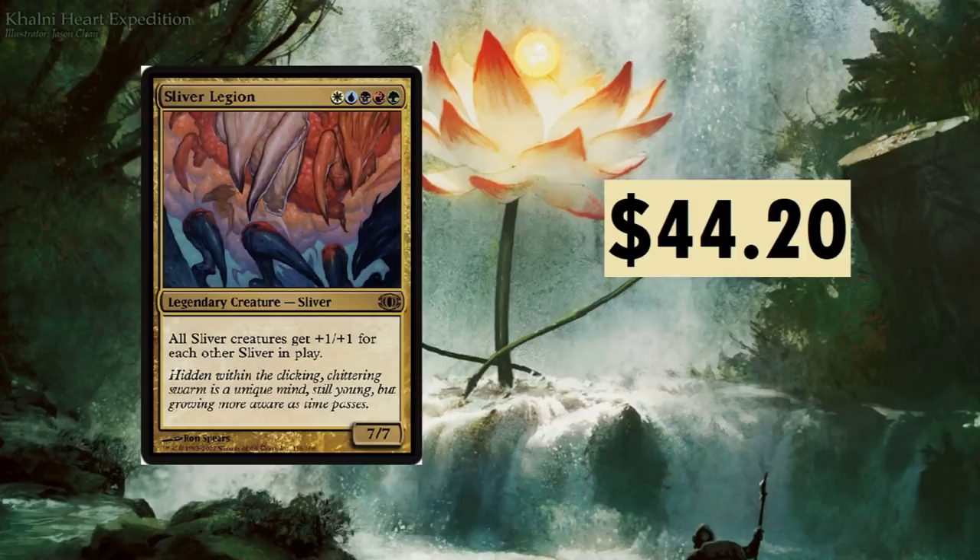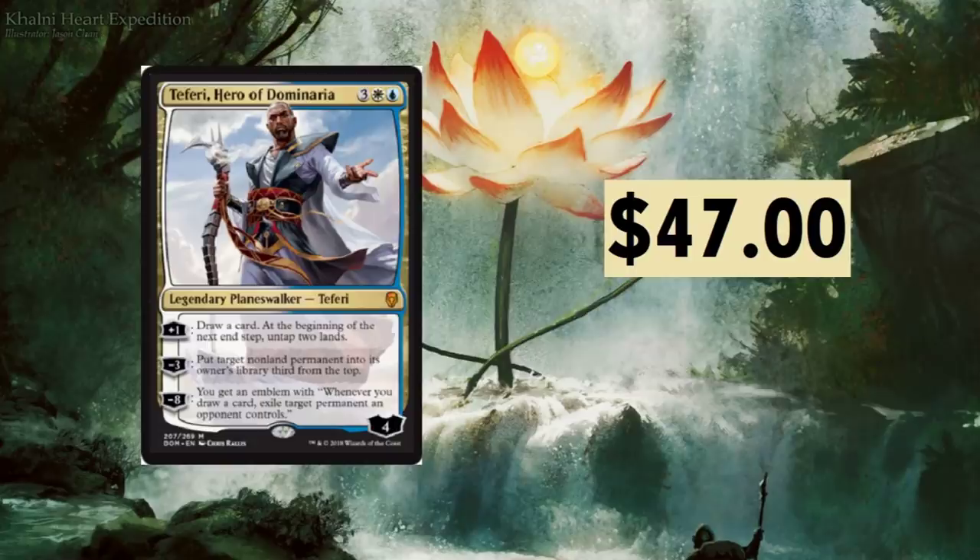Sliver Legion — who wants to see Slivers return to Standard? I would love to see them back. A five-drop of all colors: all Sliver creatures get +1/+1 for each other Sliver in play. Phenomenal in Commander and just in your average Sliver deck. $44.20 — not cheap cards.